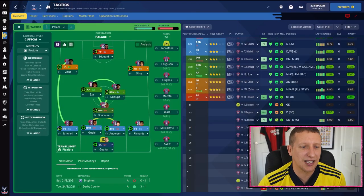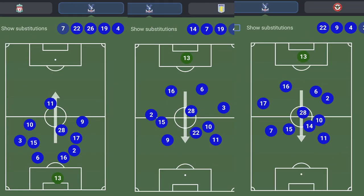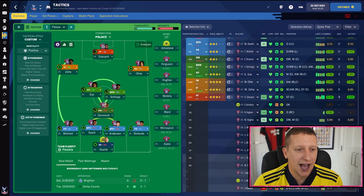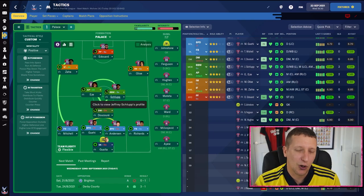Patrick Vieira's Crystal Palace — it is a 4-2-3-1. If I put up the average positions to show you what we're working with: the Wilf Zaha role on that left-hand side is very attacking. The fullbacks aren't asked a great deal — in one game they played Joe Ward at left fullback who's predominantly a right back. The role on the right-hand side is Ayew or Olise. They've got a middle two of Eze and Schlupp, and then Dako — a player I think Manchester United should have signed this summer. He's really good at progressing the ball, passing, and breaking the lines.